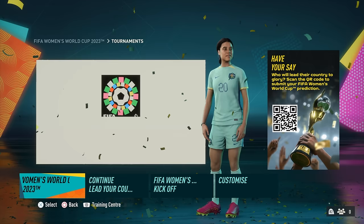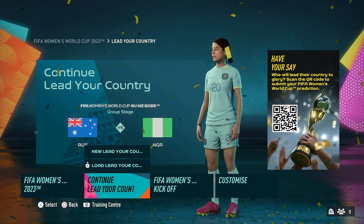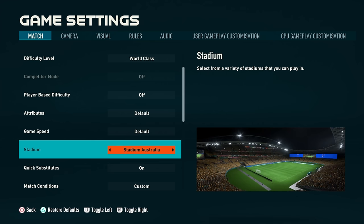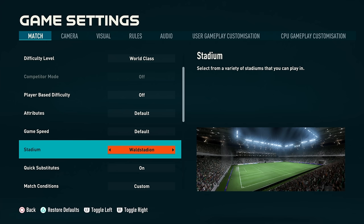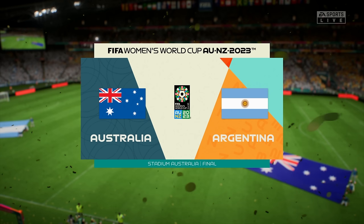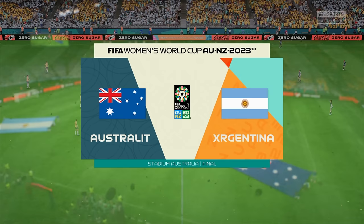Around June or July 2023, EA brought in the Women's World Cup DLC with a normal World Cup tournament mode, a My Player mode known as Lead Your Country, a Women's World Cup kickoff mode, and a customization section. Stadium Australia was a new stadium that came with the DLC but got removed for FC 24. What didn't make sense was that EA gave us other stadiums that weren't even in Australia or New Zealand, where the World Cup was held. Walt's Stadion is in Germany — what is it doing in an Australian World Cup DLC?